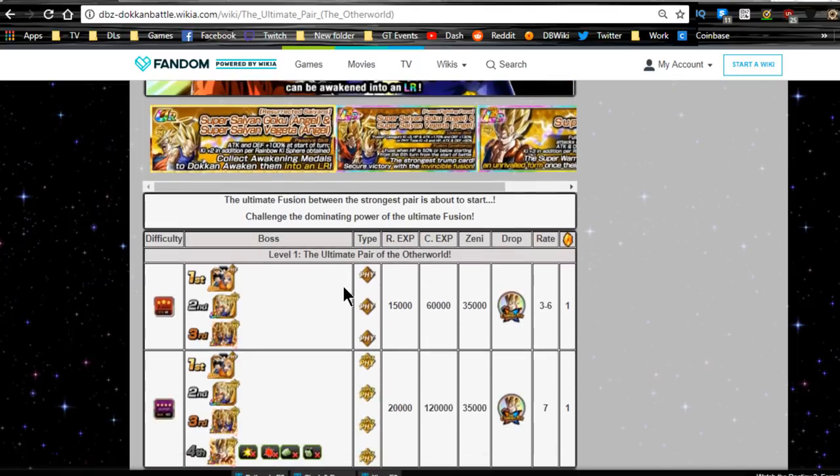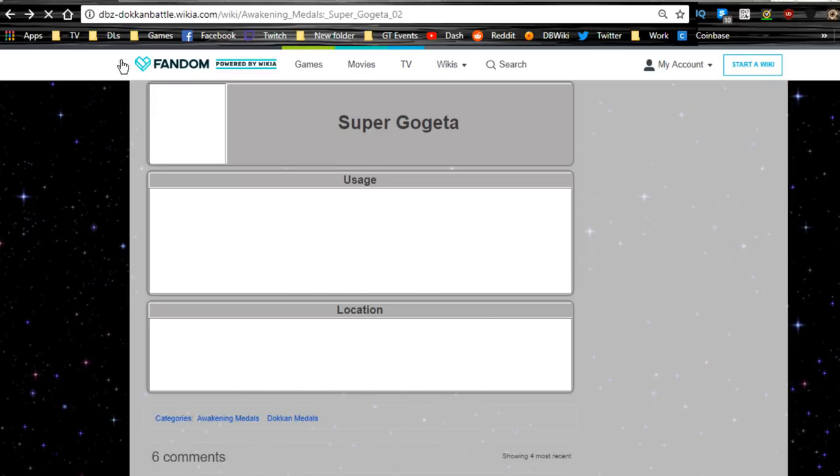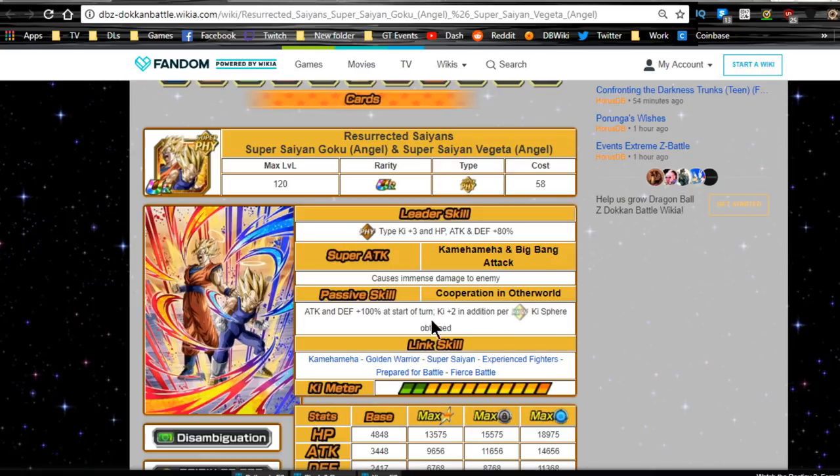It was a pretty easy event. I did the first five without any issues. For the second Dokkan Awaken, you're going to need those medals and some more medals. The first time he Dokkan Awakens, he Dokkan Awakens to a TUR called Resurrected Saiyans — Super Saiyan Goku Angel and Super Saiyan Vegeta Angel.